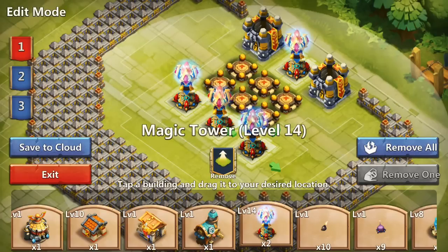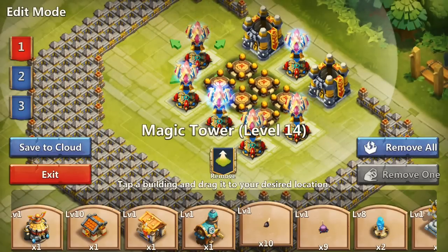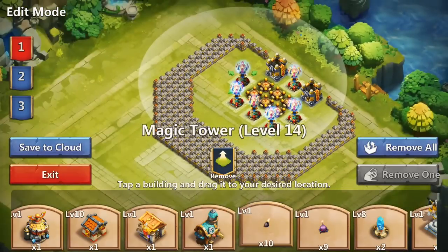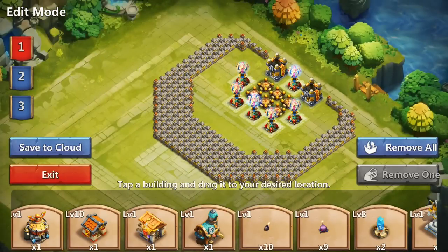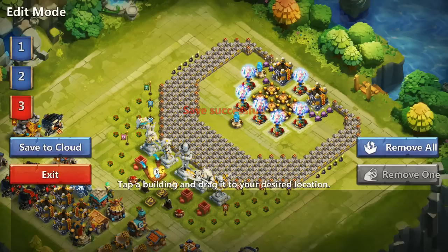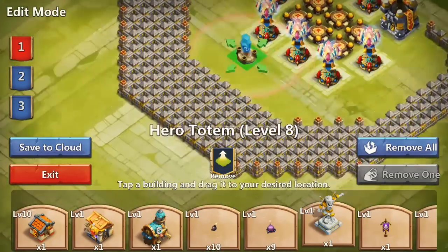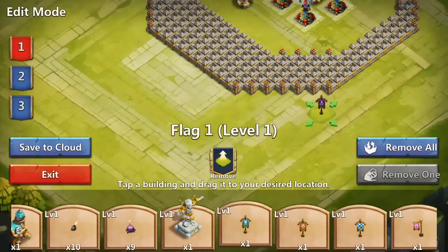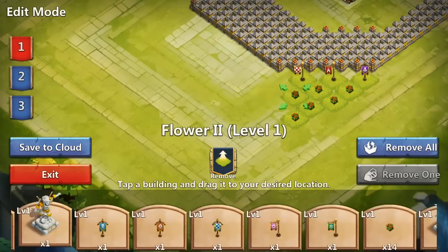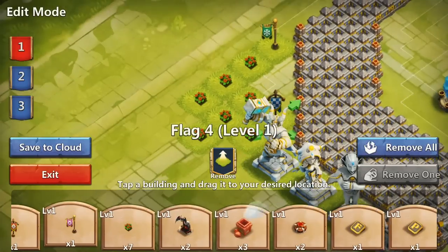That's pretty much the base and it looks like this. Bombs, totems, decorations, and building placements - it's all up to you, you can put them however you want or prefer. Just don't put them inside the base where the towers are and you'll be just fine. Decorations you don't even need to have - I just like them because the base looks nicer and more powerful. I'm gonna speed up how I put mine so some people may find it useful for editing their base.